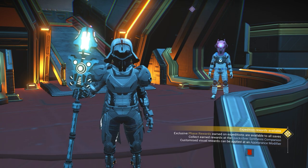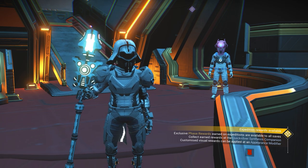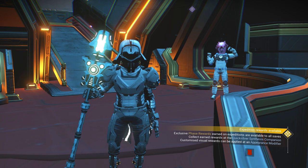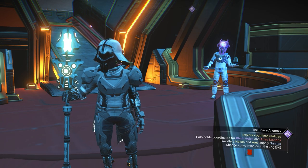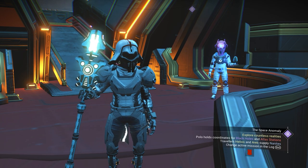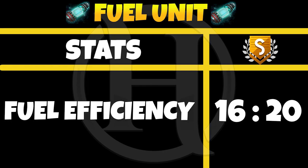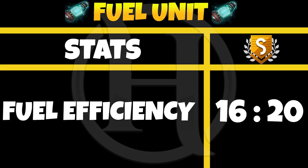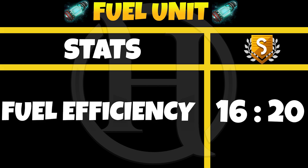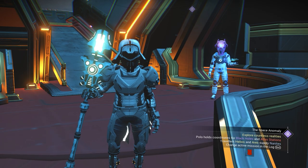The freighter right now has only the normal upgrade — C class to S class. There is no illegal upgrade for the freighter yet, maybe in the future. There are seven different upgrades you can get for the freighter. The first upgrade is the fuel unit. It has only one stat: fuel efficiency, minimum 16 and maximum 20.